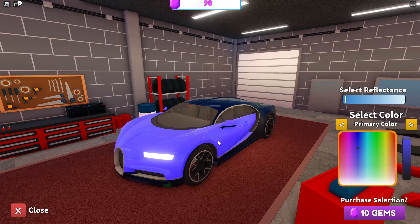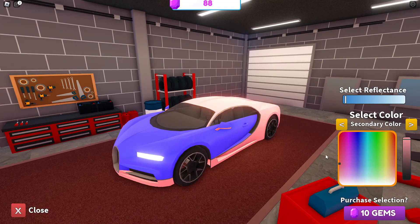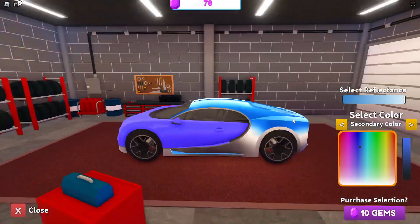We'll give it a nice dark purple — that looks nice. Then you have to click 'Purchase Selection' for 10 gems. If you move to the next option it might undo it, so be careful. I don't think black would look great, but mixing two shades of purple looks pretty nice. You have to click it every time to confirm, and you can also toggle the reflectance on — that looks really cool.